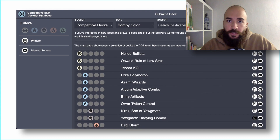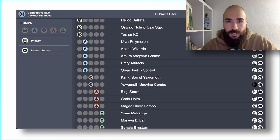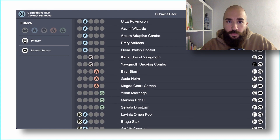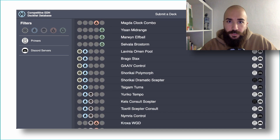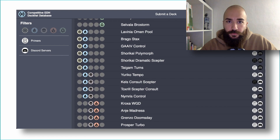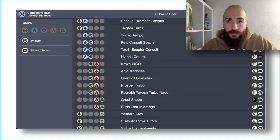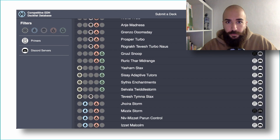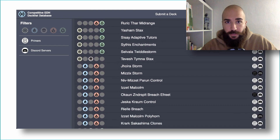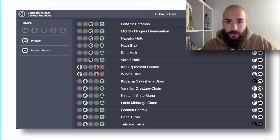The DDB is an online resource that analyzes, organizes and archives CDH decklists. Our goal is to be a resource for new players to find viable decklists, informative primers and supportive discord communities. However, the DDB is not only for new players, but also for veteran players, so that they can find examples of widely played decks, understand their strategies better, and know where to start for a personalized brew of some specific commander or strategy.